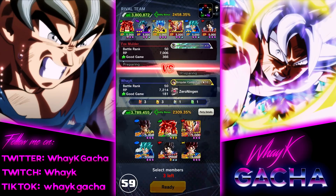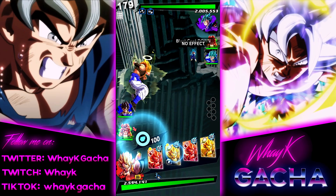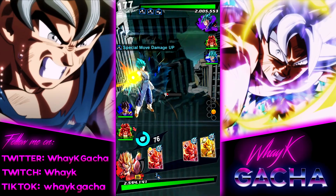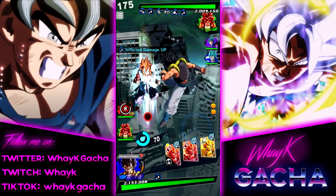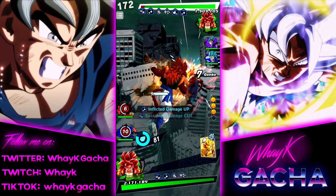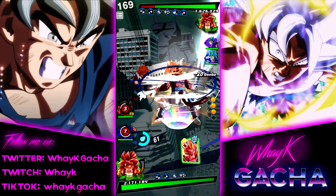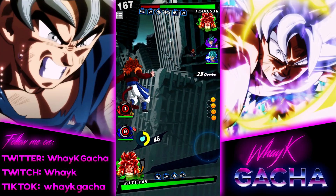Alright, next opponent is Fox Mulder with the fusion team. Let's bring Zenkai 3 Gogeta this time, Super Saiyan 4 and the main man. Let's go. He's doing no damage so we switched to the other Gogeta — there's no point in doing like 30k damage, even for a showcase character.